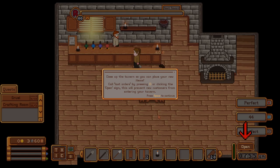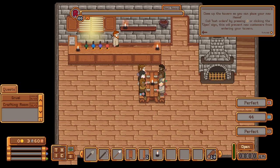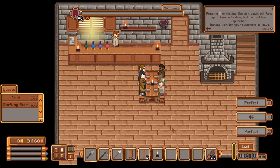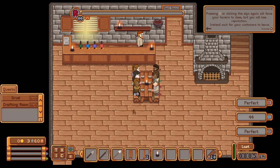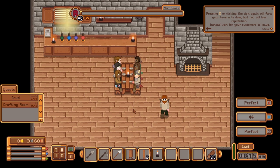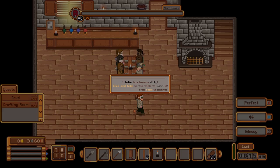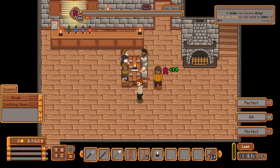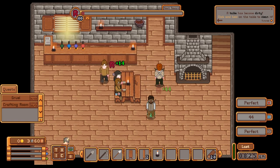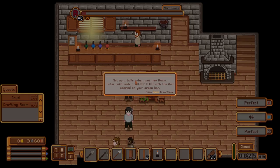Looks like they want me to close up shop. It's probably more important to have two tables going at one time, that way I can double my capacity. Clicking the sign once put it in last call, but if I click it again I can kick everyone out immediately. I don't think I need to do that right now because I'll lose reputation and it's not worth it yet. Since the tavern is in last call, no new customers can enter, but the current customers can order one last drink or meal. A table has become dirty—I have to walk around and clean the tables and floor whenever they become dirty. Doing so will keep my cleanliness rating up and will keep customers happy.